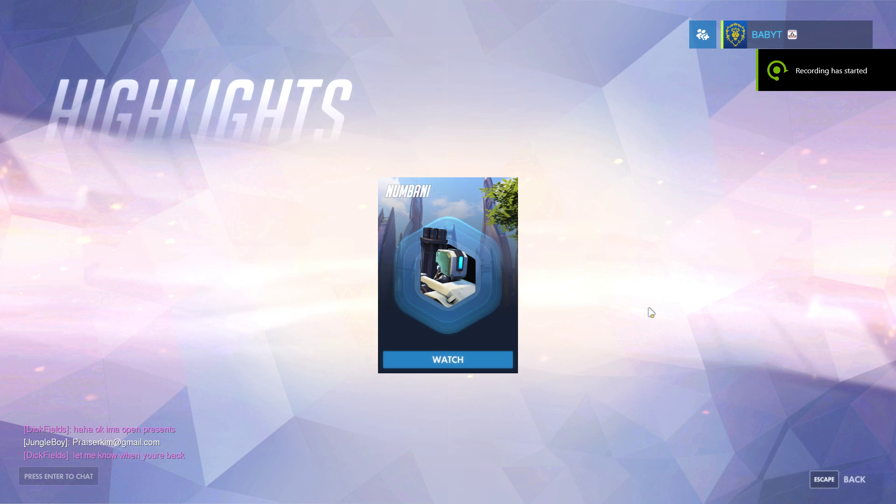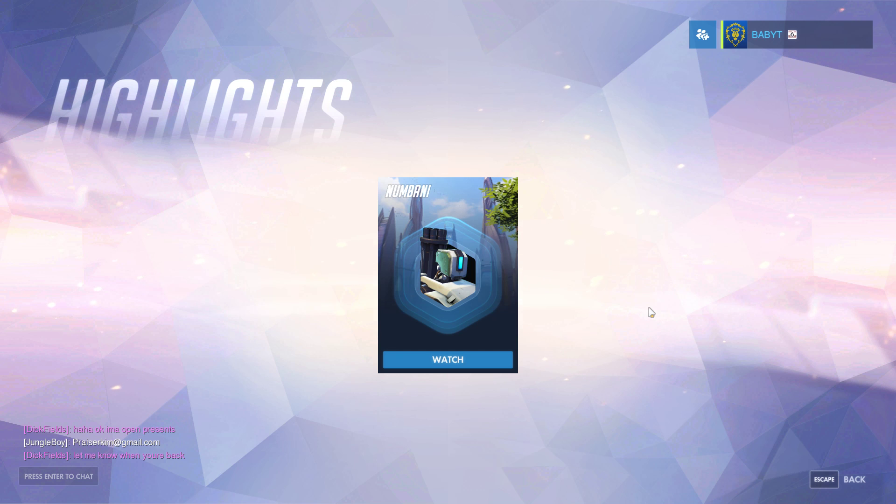Hey everyone, BabyT here. I've been playing the Overwatch beta for a little bit — like maybe two hours now — and I have already found an amazing strategy for one of the game modes. When you push the payload, if you are on the team that is attacking and you want easy free points, go with this robot guy. Is it Sebastian? I don't even know what his name is.